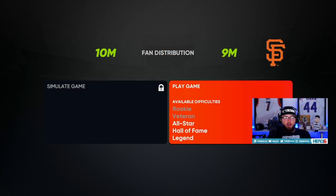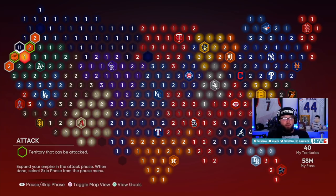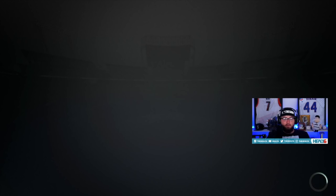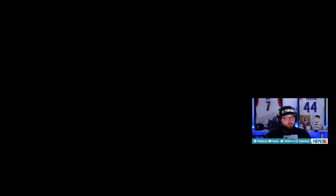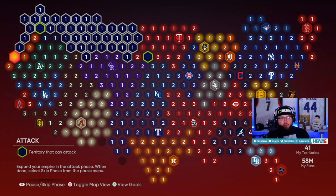On All-Star difficulty — if you want to skip and get more reinforcements to play on a lower difficulty you can easily do that. The Giants aren't too good so we're just going to knock them out right away on All-Star. We beat the Giants and have the Giants stronghold now — that's two down pretty quick. With 10 spots now, the main goal next is to immediately attack the A's. The whole west side is so close you can just pinball all of it and get a streak before they build up reinforcements.